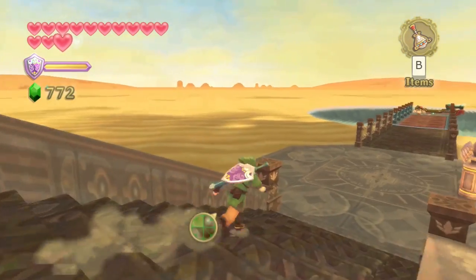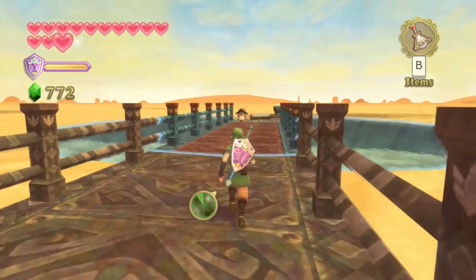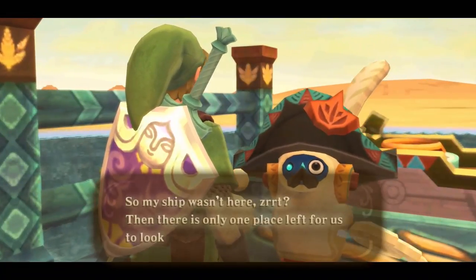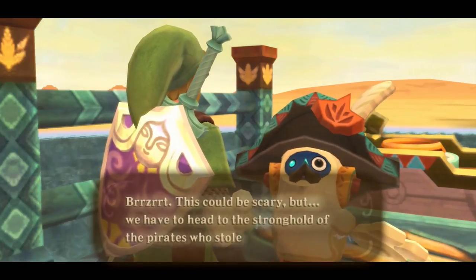Return to Skipper and set sail again. He comments that since the boat isn't here either, his ship has probably been taken over by pirates, which is what he feared. Our next objective is to head to the pirate stronghold, which is to the far north.